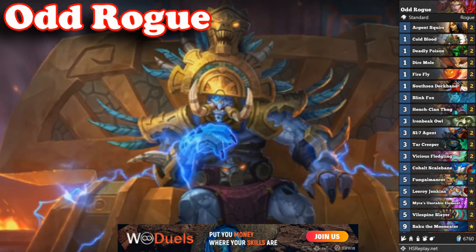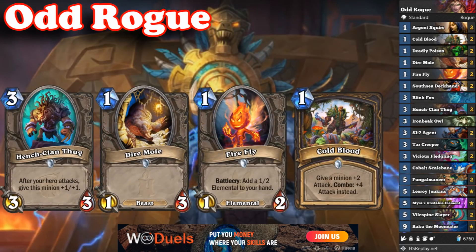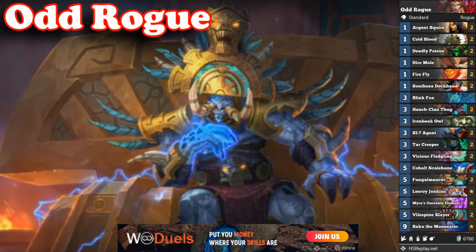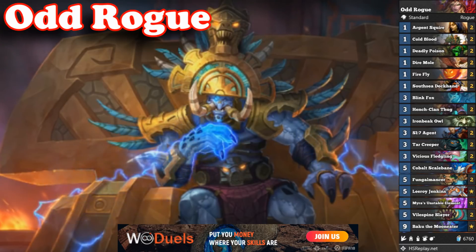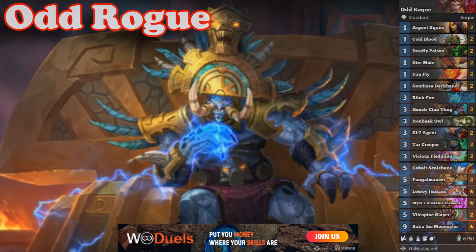For the mulligan, you always want to find your Henchclan Thug and some 1-drops. Keeping a Coldblood with a Firefly might also be a good idea versus classes that struggle against early aggression. The deck is on the cheaper side, but if you want to make it even cheaper, you can try it out without Myra's Unstable Element — but I enjoy playing that card, since it can give you that final push against some hard control matchups.